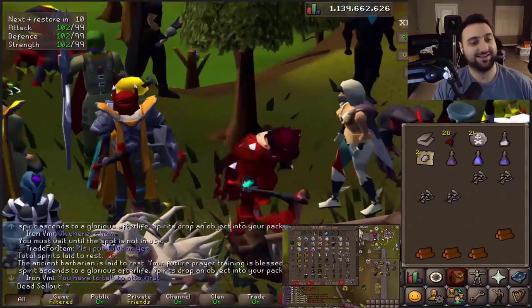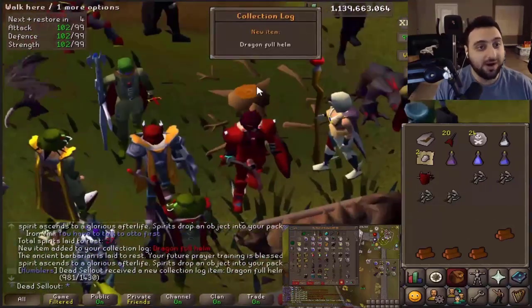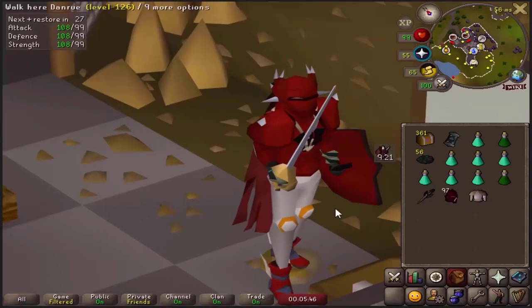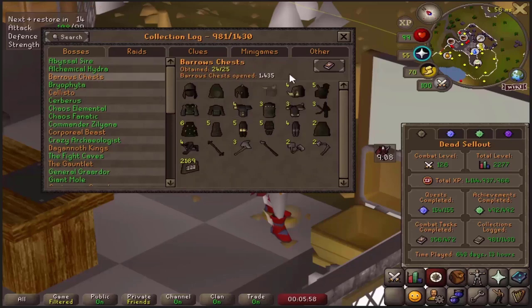Welcome to episode 18 of the collection log series. On the last episode we got the dragon full helm, the dragon kite shield, and the whole setup is just beautiful. This episode is going to be a special edition - we're going to spend 24 total hours of playtime at barrows just to try to finish the last collection log entry, which is the Guthan's helm.